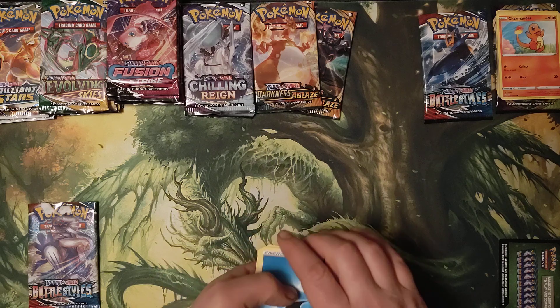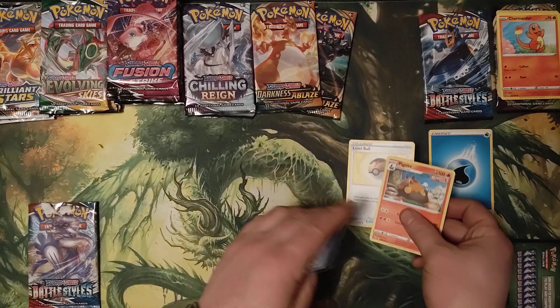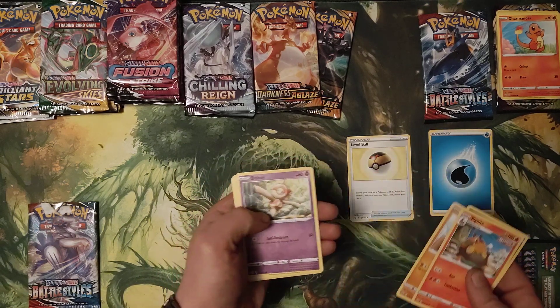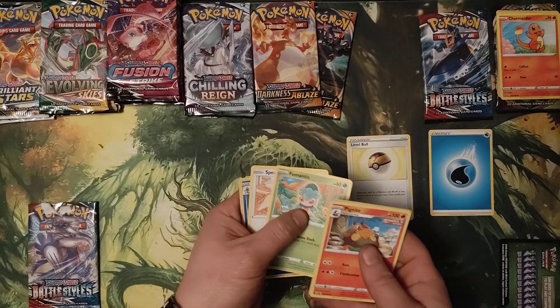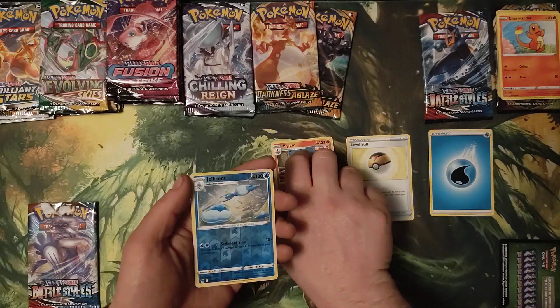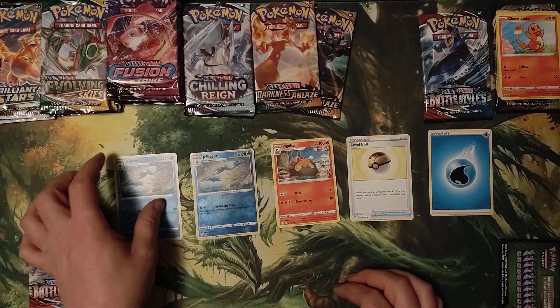Moving on to Battle Style: Sword and Shield Energy, Pignite, Level Ball, Morepeko, Minefoobaltoy, Galarian Mr. Mime, Fomantis, Spiro, Jellicent Reverse Hollow, and Jellicent standard.